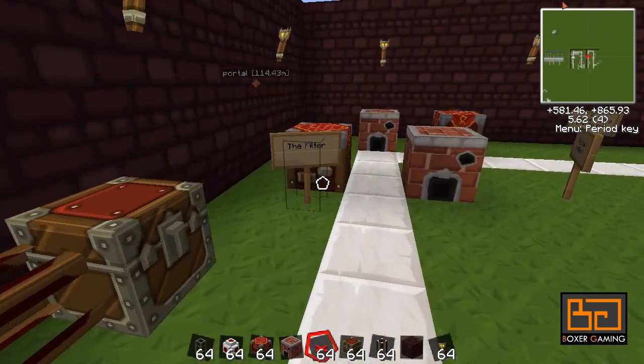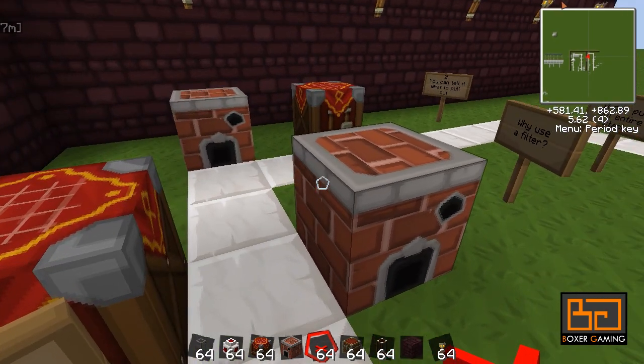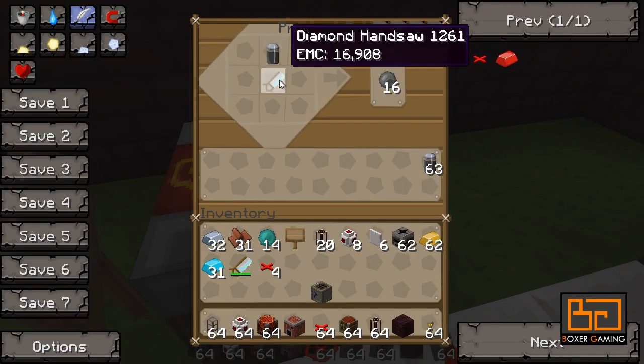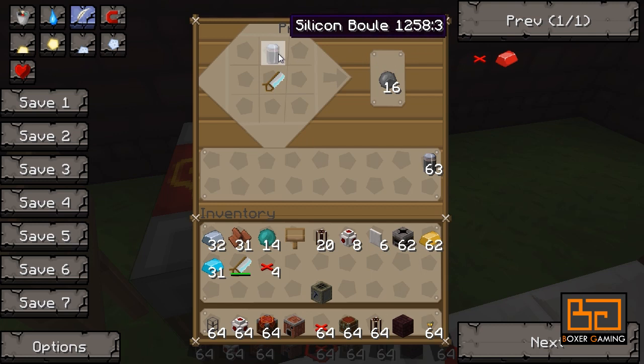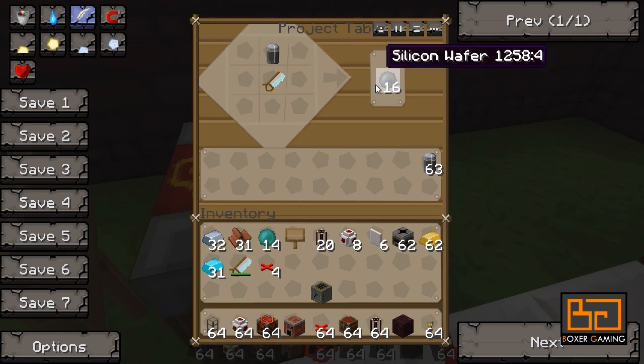Now we get to the filter. It's a bit of a pain to make, but once you make one you can straight away make a lot of them. First you need your alloy furnace — chuck in eight sand and eight coal, and it'll make you this silicon boule. Then put it in a crafting bench with a diamond hand saw and it makes silicon wafers — sixteen of them.